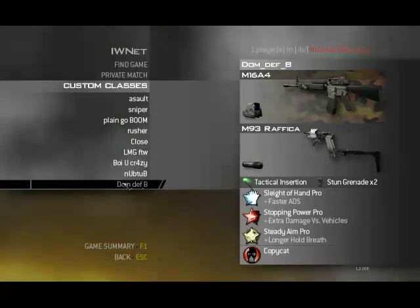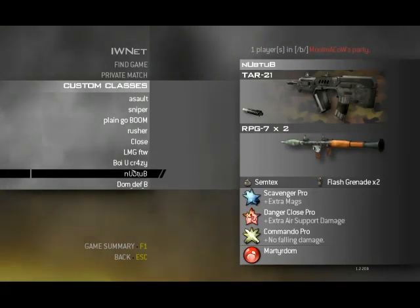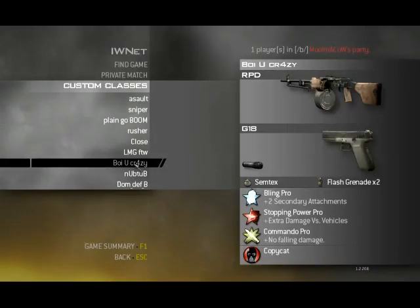This class is for when I want to defend B in domination. I always want to have a tactical insertion ready because I want to spawn close to B. My Raffica with silencer, because I don't want people to know where I am if there are a lot of them. And my M16 for people who are far away. Sleight of Hand, Stopping Power — the usual. I don't really use crazy perks, except for Danger Close with... you know.